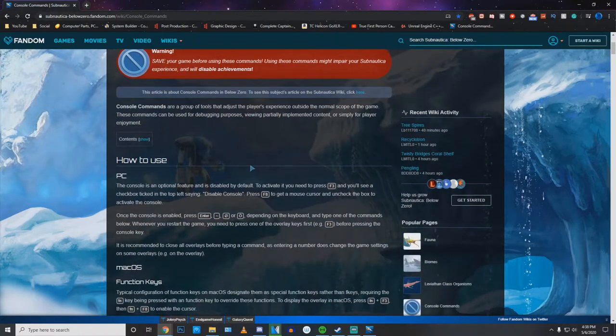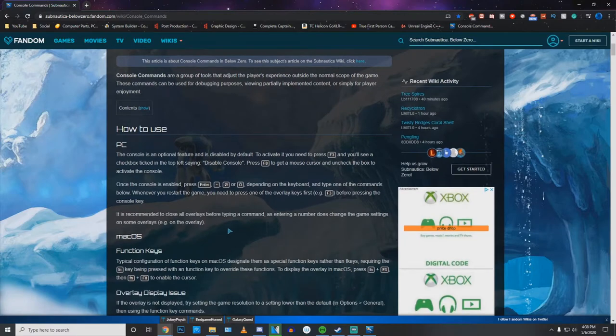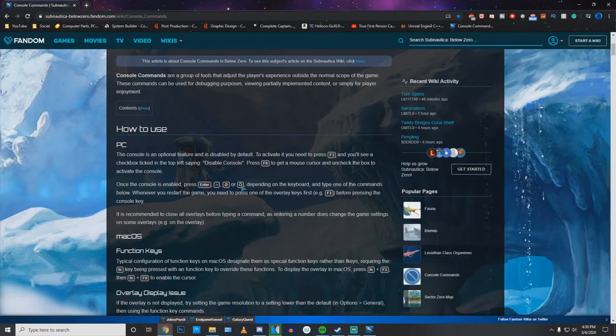First things first, scroll down and you'll see it shows you exactly what I told you to do. It says to activate, you need to press F3 — you'll see a check ticked in the top left saying Disable Console — then F8 to get a mouse cursor to uncheck the box. Then you're going to want to hit Enter, the squiggly line, circle with a slash, or circle with the two dots on top, depending on your keyboard. Mine is the squiggly line.